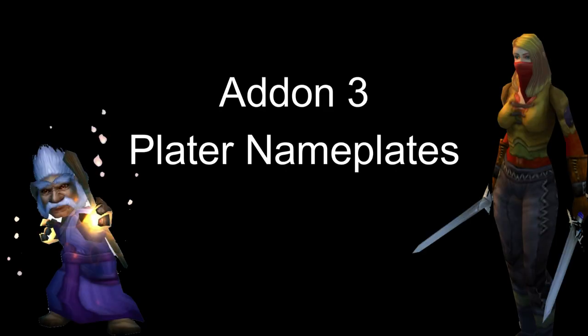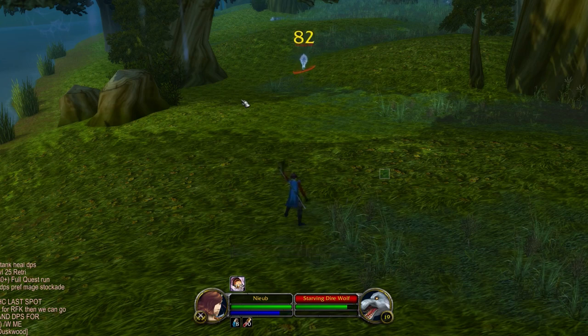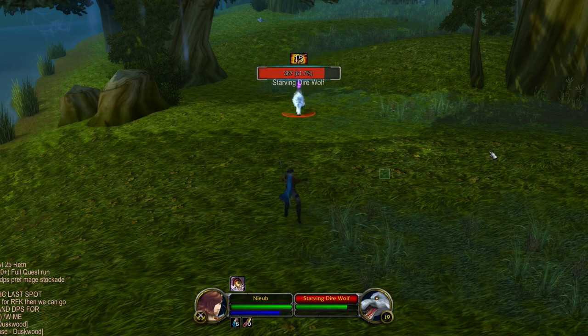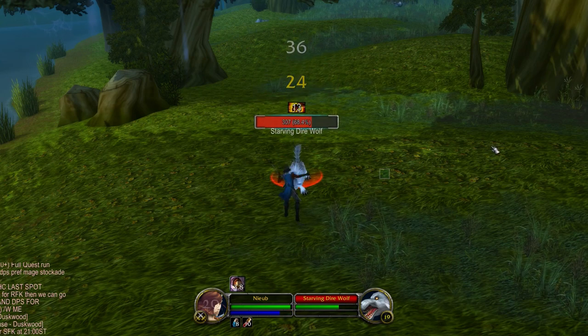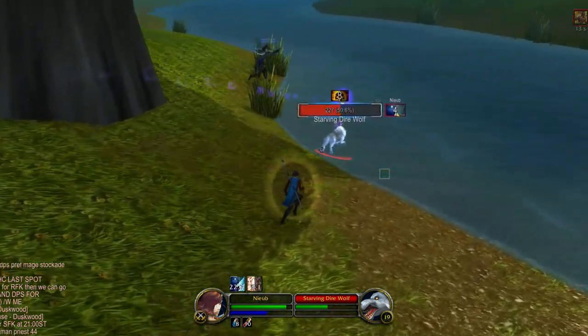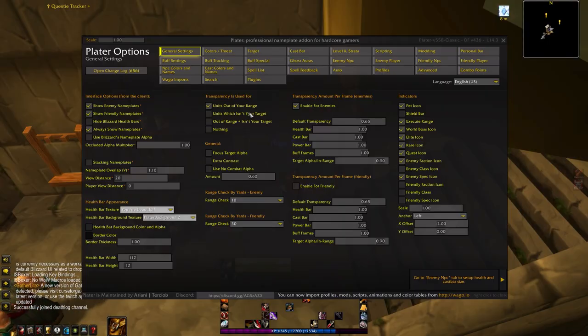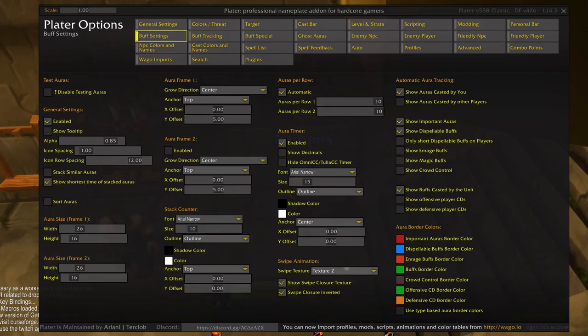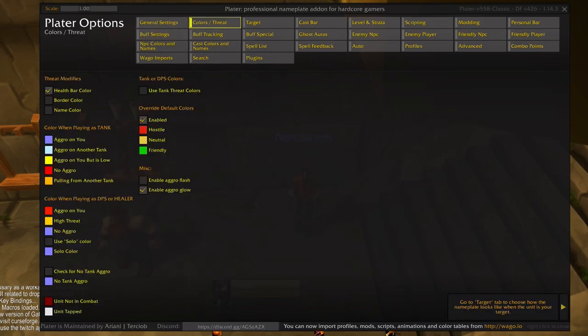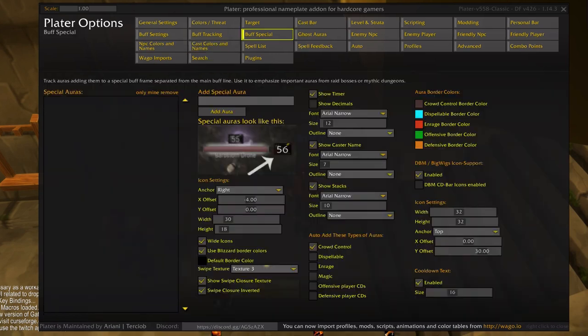Add-on number three: Plater Nameplates. Plater Nameplates is an absolute must for hardcore World of Warcraft players. It tracks threat, debuffs, spells, and much more, and displays them on your name plate so they're easy to see. Plater has an extraordinary amount of settings, and a full guide could be made just on this. However, it works well even on default settings, and once you've used it, there's no going back.